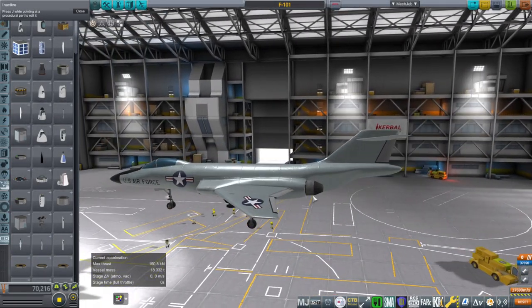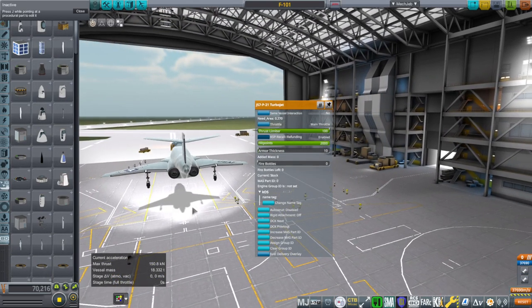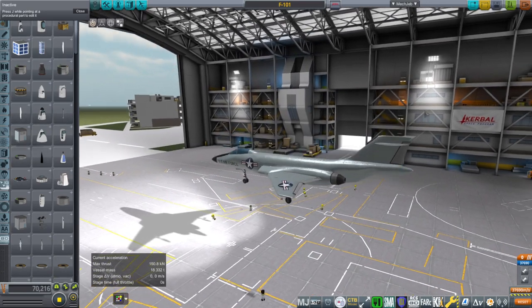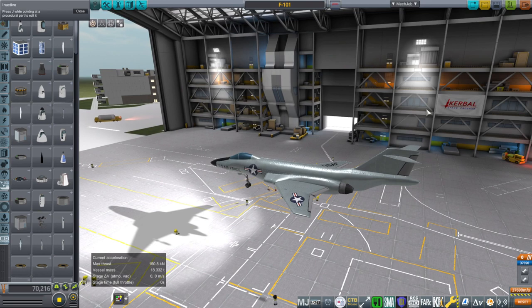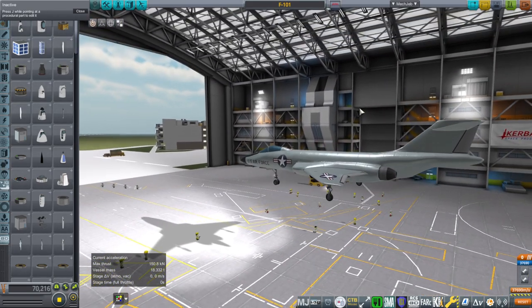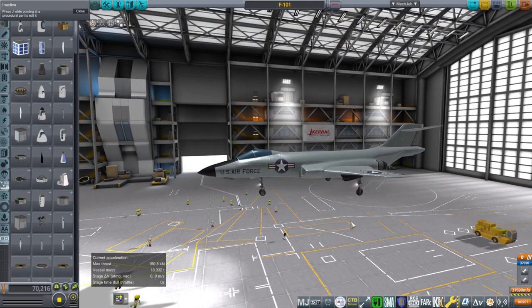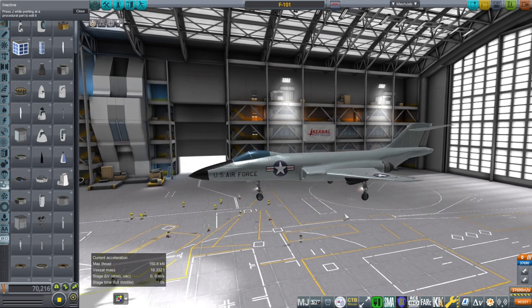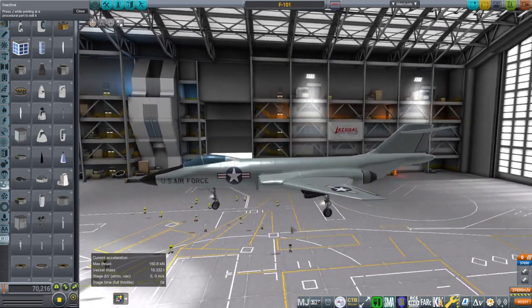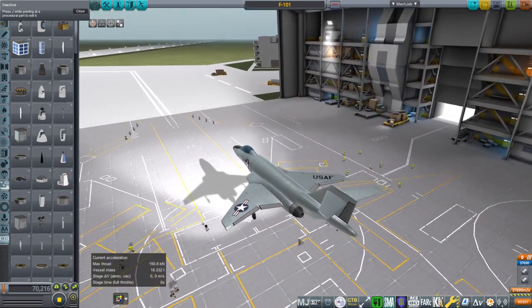The F-101 has two J-57 engines. The F-100, F-101, and F-102 all share the J-57. The F-104 I think had a J79 GE engine, and the F-105 and F-106 had the J-75 — those are upgrades I haven't got yet. The F-101, having two engines, can go faster — Mach 1.7 — though it is also heavier, so there's a counterbalance.